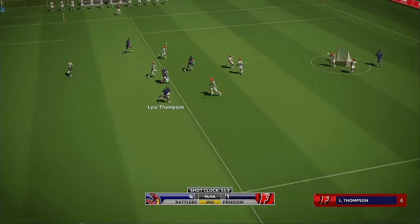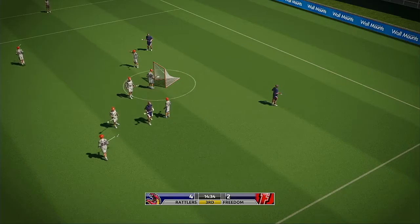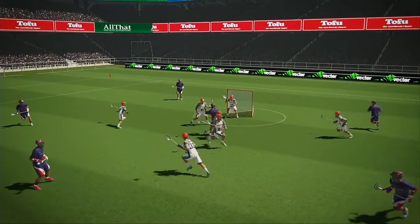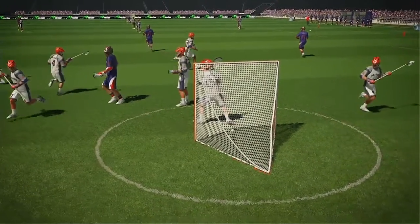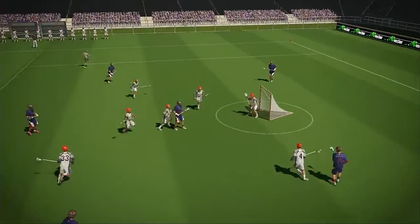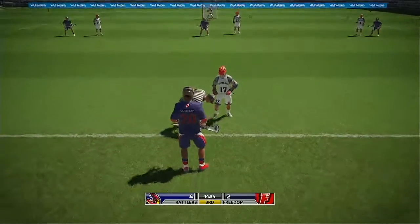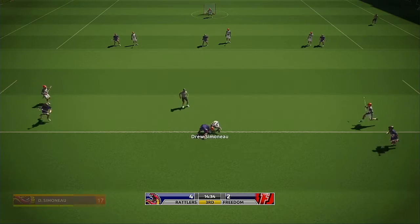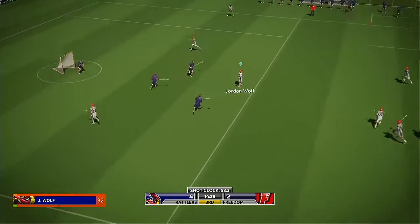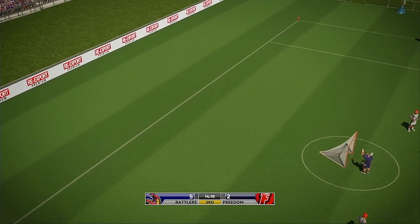Set and ready for the restart — it's 4-1 for the away team. Nice win on the face-off. Cochran comes out on top, with the shot — and scores. 99 gets one for the home team. It's 4-2 for the away team. Shoots — and a goal for the away team.